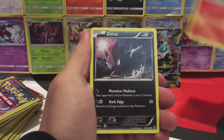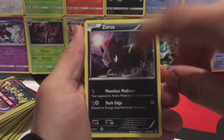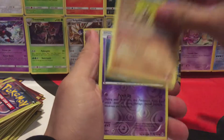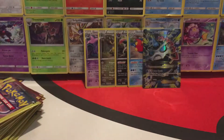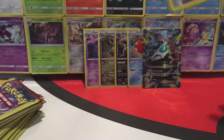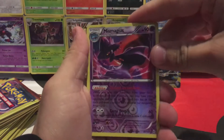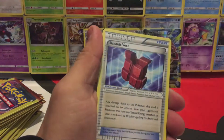Okay, we have a Fennekin, Zoroa — looking pretty mean, that looks cool — and a Mewtwo Spirit Link. Next pack: Sanchu, River's Hollow, Elgem, and a Magneton. Then we have a Woobat, River's Hollow, Miss Magnus — that looks pretty cool — and an Assault Vest.